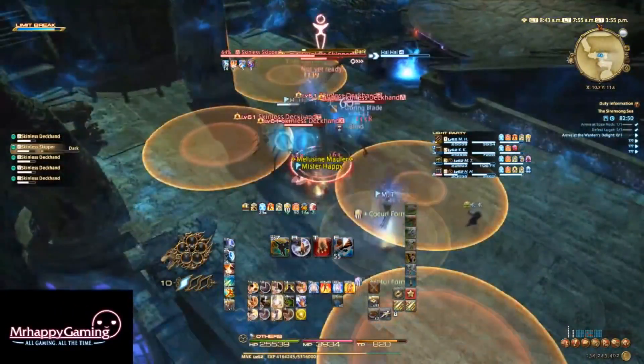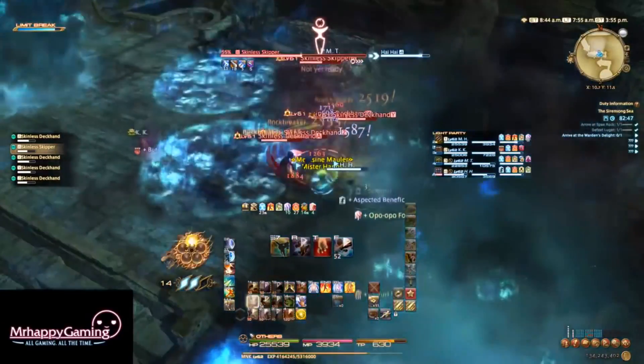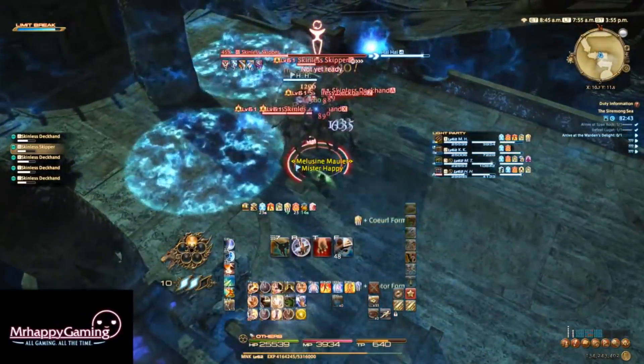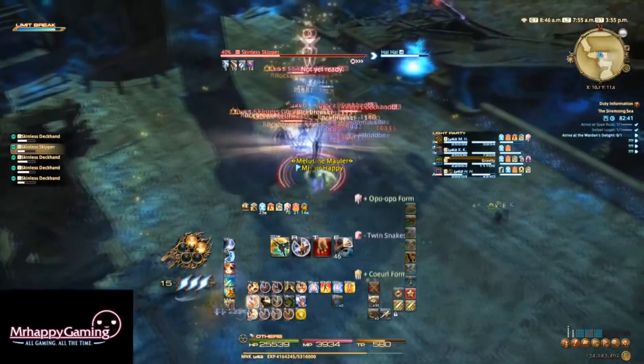The trash leading up to the second boss is also fairly straightforward, but there will be lots of AOEs that spawn puddles dropping as you're trying to kill mobs. Stand out of the puddles and you won't have any problems. Let's just move on to the second boss.